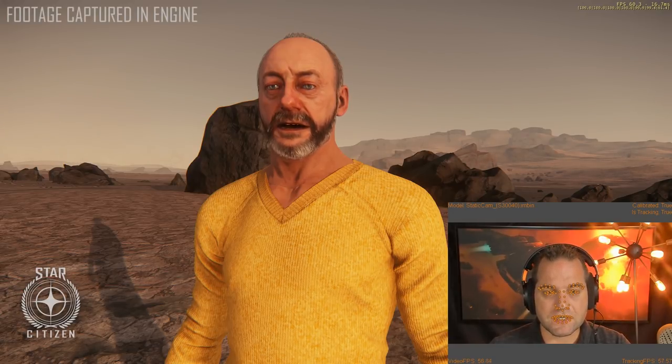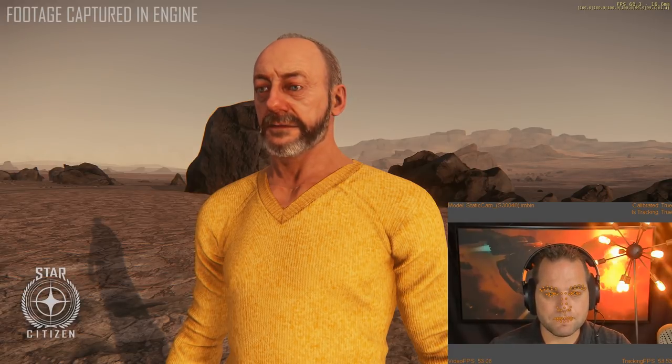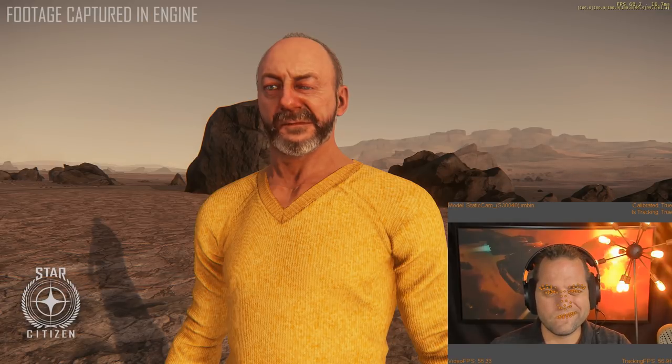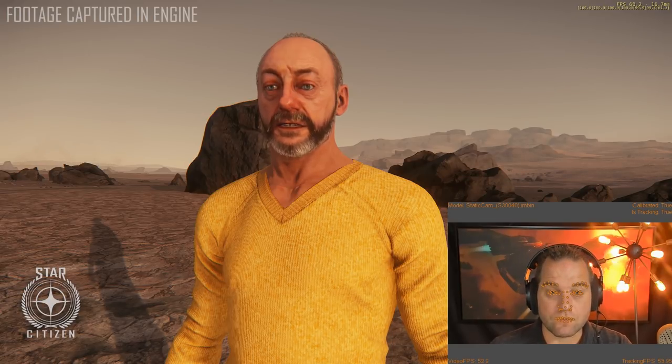Since every character within Star Citizen has its own unique runtime rig created dynamically, they will always react appropriately to whatever the inputs are. So it won't exactly be my blinks — it'll be Liam Cunningham's blinks. You can see even things like the ears moving when the scalp moves, and we even track the eyes. Let's go ahead and show how different bits of rig logic might react a little bit differently, giving a different character essentially.